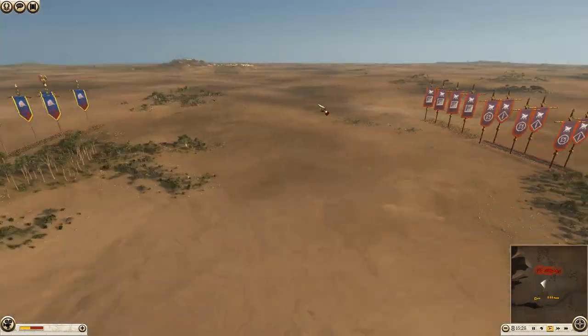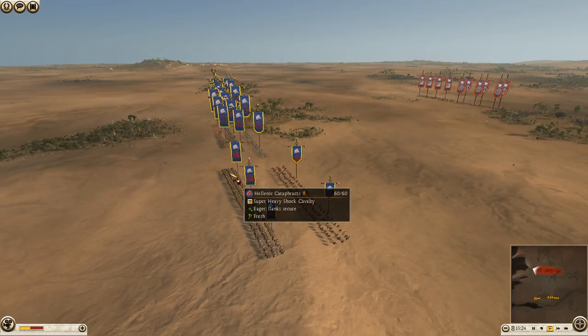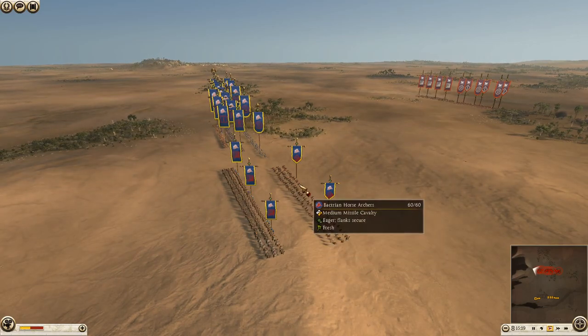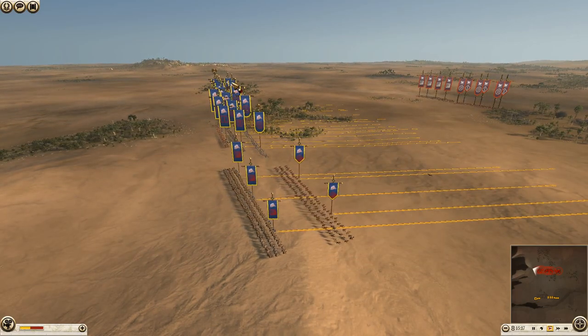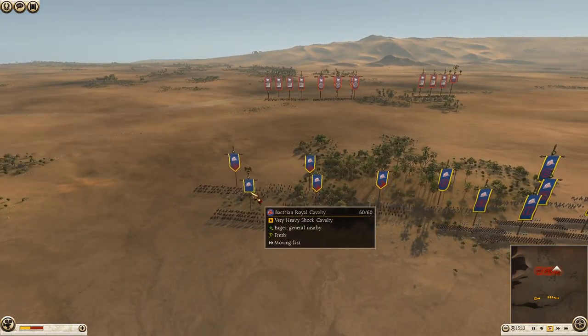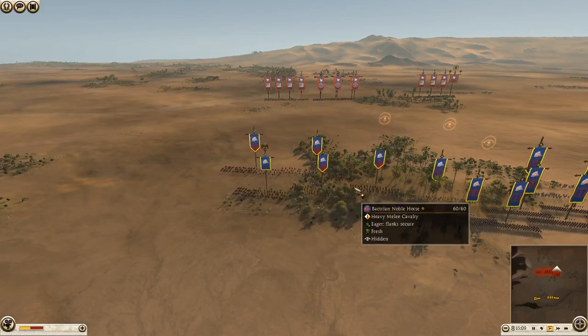We'll quickly go over the army compositions. I have brought three units of Hellenic Cataphracts, four units of Bactrian Horse Archers — I have two on this side as well — my general with his Bactrian Royal Cavalry, and we also have Bactrian Noble Horse.